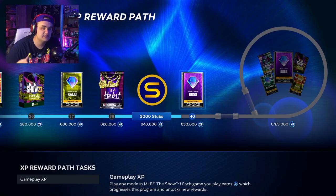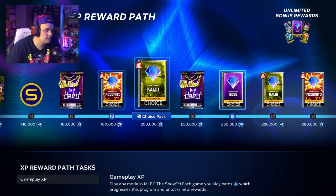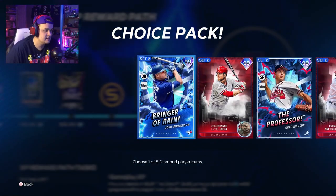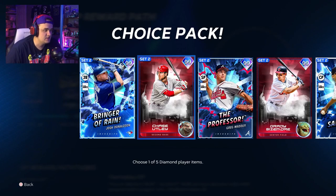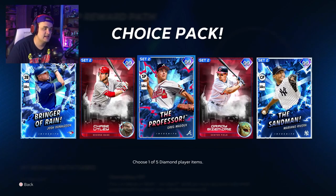Programs are broken down into a few things. There's the Season Two XP Reward Path — along this reward path you get a lot of great cards you can use in ranked, a ton of free packs, cards, cosmetics, and at the very end you get three boss packs. You get to choose three of the five cards featured in the season XP boss path. For me I'm choosing Greg Maddux, Chase Utley, and Josh Donaldson — Donaldson has a great swing, Utley has a great swing, and Greg Maddux is a great pitcher on Hall of Fame or above.